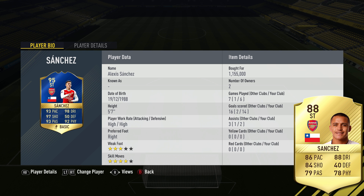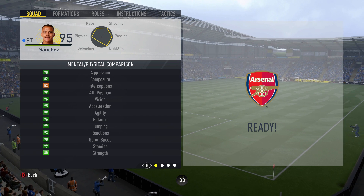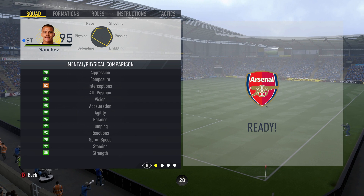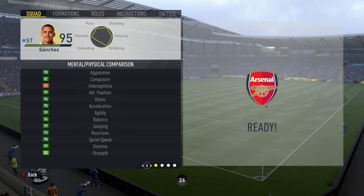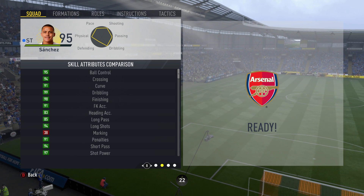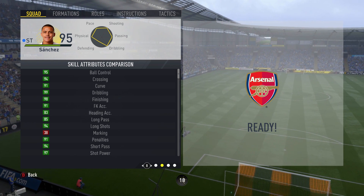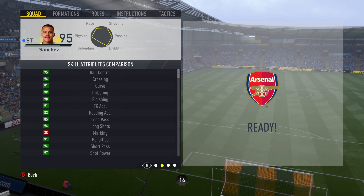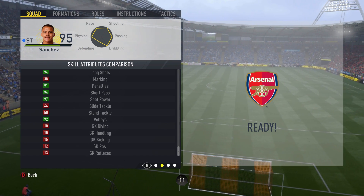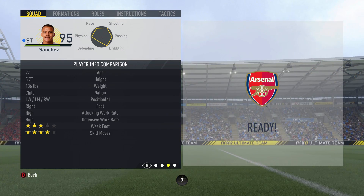If you could leave a like on the video that would be very much appreciated. Let's look at these ridiculous stats for Team of the Season Alexis Sanchez. Starting off with the mental and physical attributes, we can already see a bunch of 99s — Alexis has got a 99 stat for stamina, jumping, agility, and positioning. Moving on to the skill attributes, if a stat screen is dark green, it's a high rating, which is very pleasing.